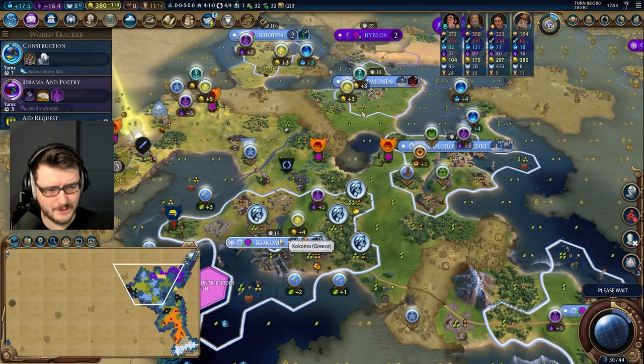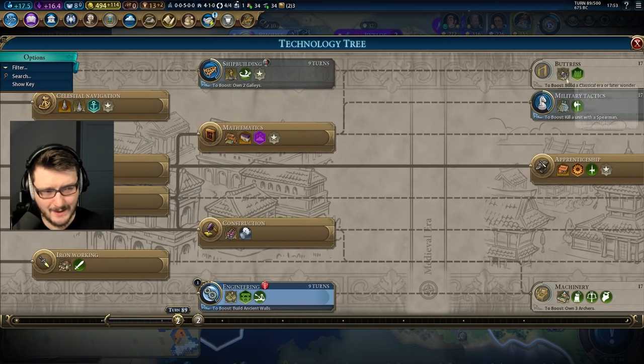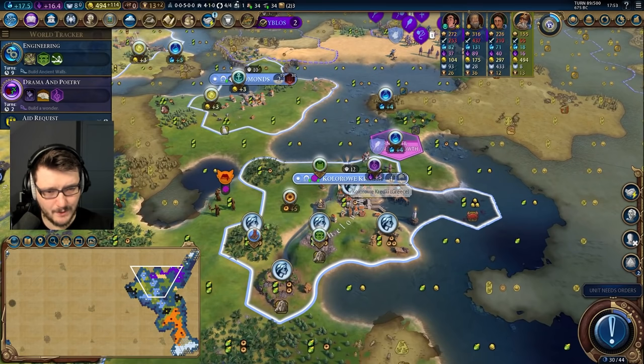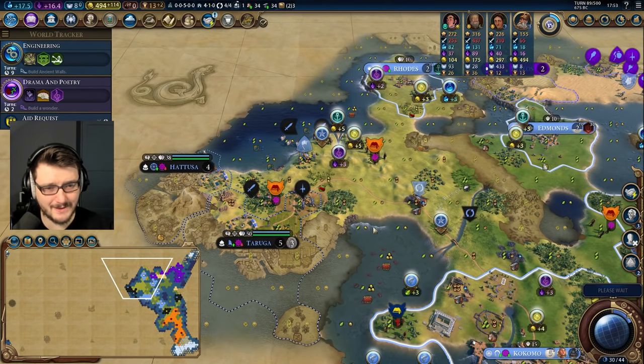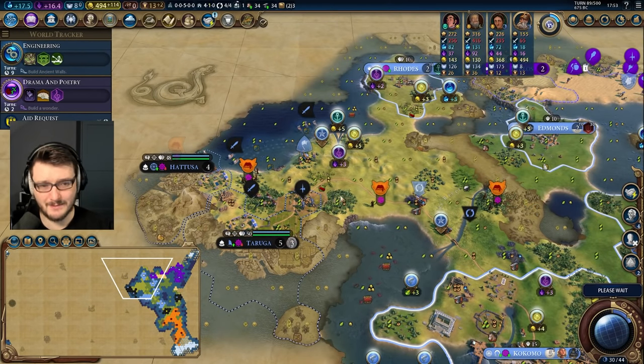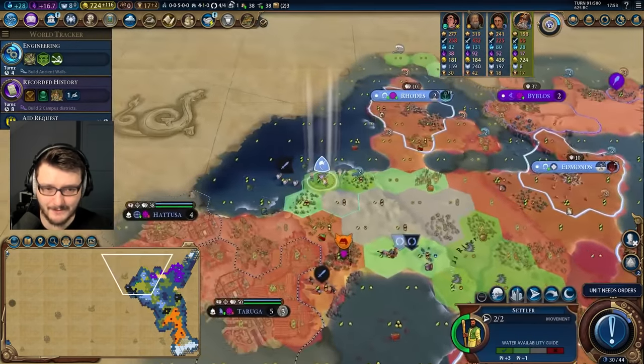Let's go ahead and take Suzerainty of Cahokia — yoink. Cahokia is mine now, which is quite nice because I do like Cahokia mounds — amenities, housing, and gold are all things you can make use of. We have access to lumber mills. We definitely want aqueducts this game and dams. Drama and Poetry — we have access to our Acropolis now, very nice.